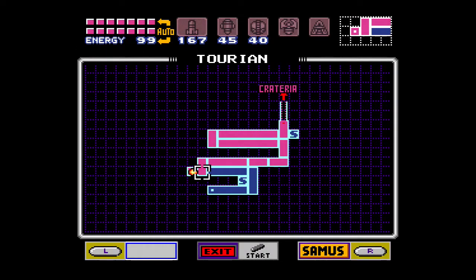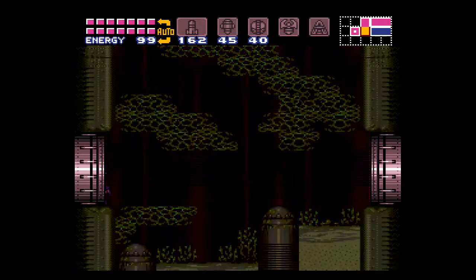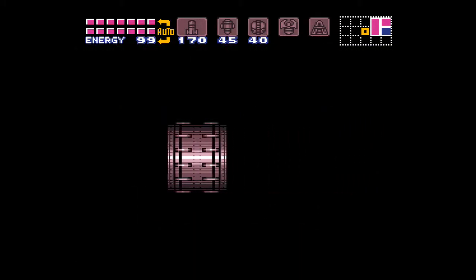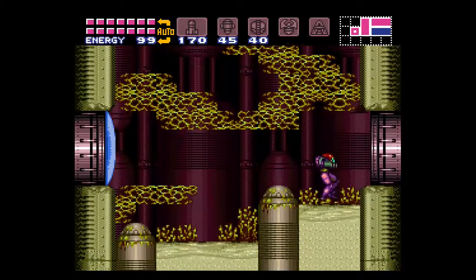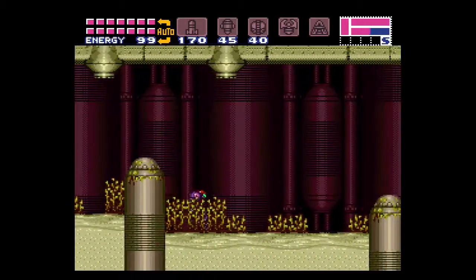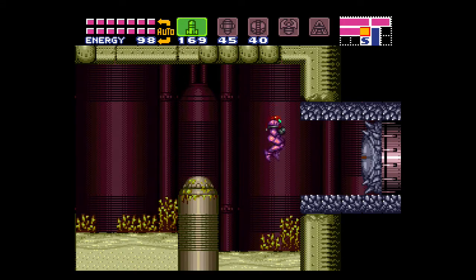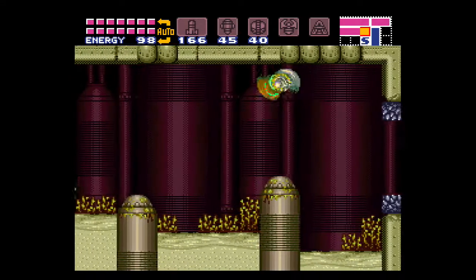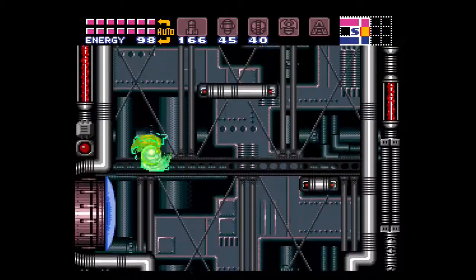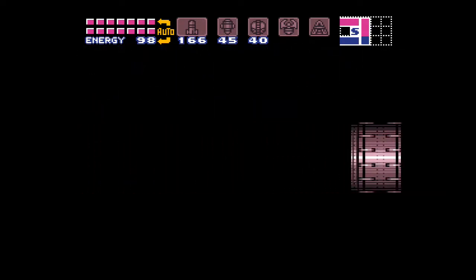Let's shoot this door and use the missile reload station — very nice. I don't know if there are any more Metroids here. We have an eyeball door. I'm not gonna reload my missiles, we have plenty of them. I think we're gonna end things off right here. Next time on Super Metroid, we're gonna take on the final boss of the game. See you guys then.